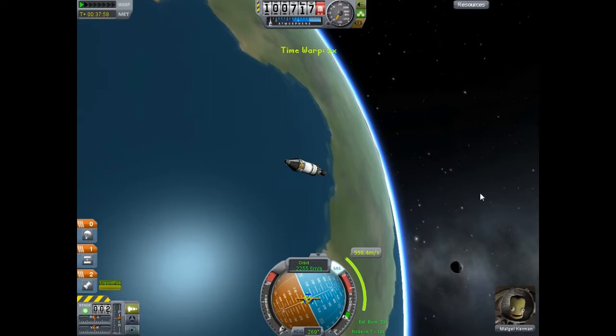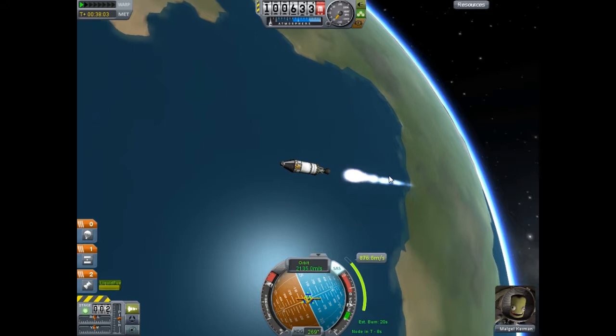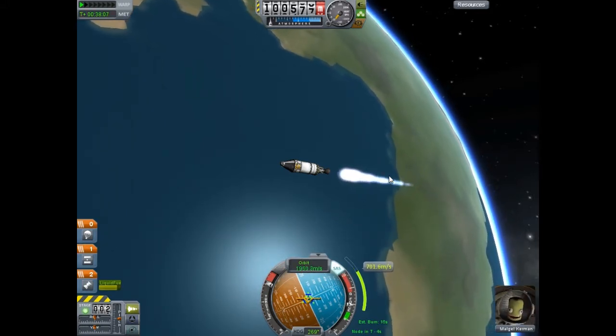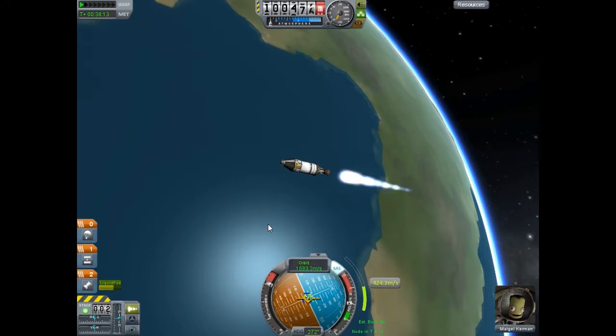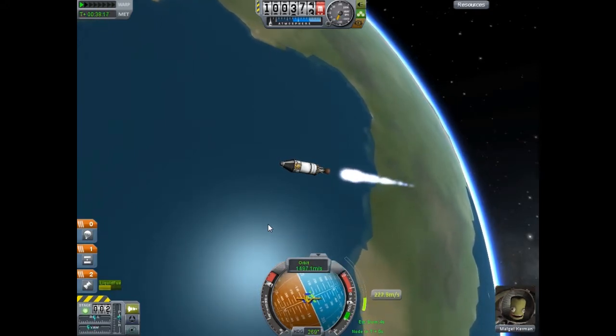So there we go — 12 seconds — throttle up. We have more than enough fuel to complete this maneuver and return safely, so no worries. When it starts getting low, you're going to want to slow down and throttle back.